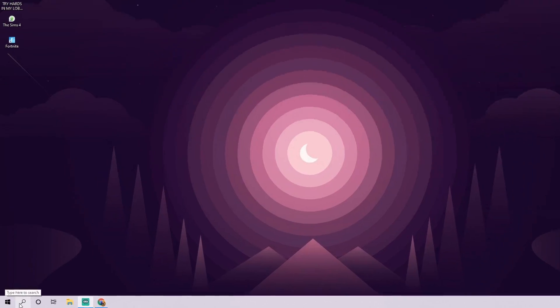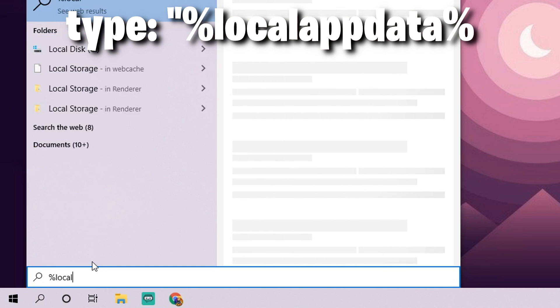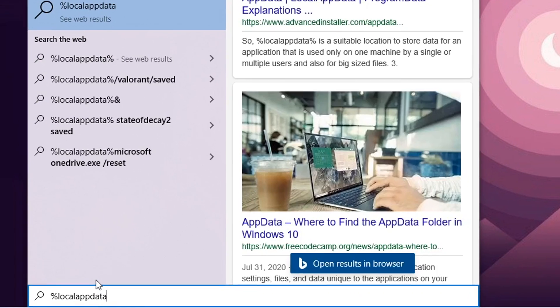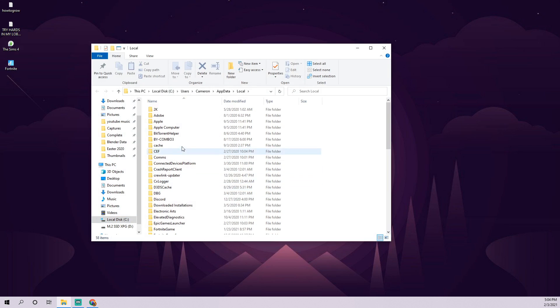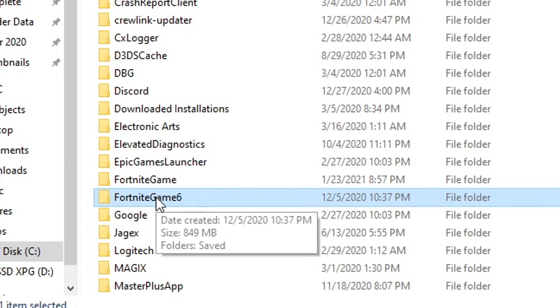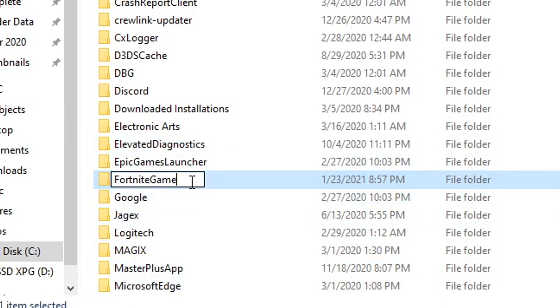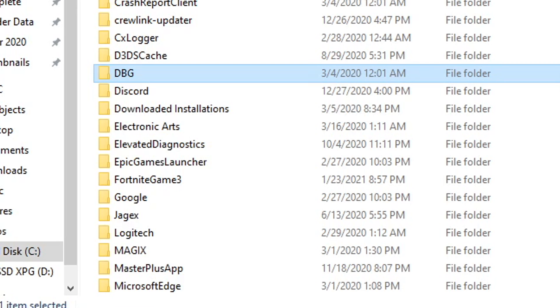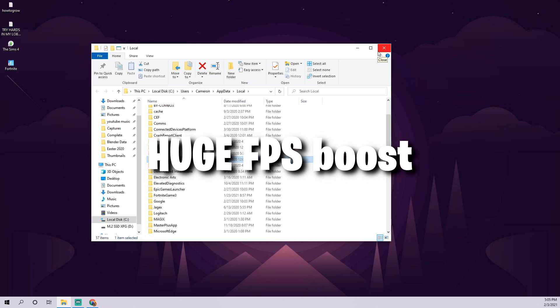All you need to do is click on the little magnifying glass and type %localappdata% — percent sign, local app data, percent sign. After you do that it'll find a folder; press enter to open it, then scroll down to where it says FortniteGame. If you have one already created from doing this before, just delete it, then rename it — you can just type something like a number. That's really all you have to do. Once you reload Fortnite, this basically resets the settings in the game, and I've noticed it can boost your FPS a ton, especially if you haven't done it before.